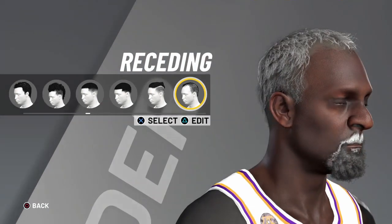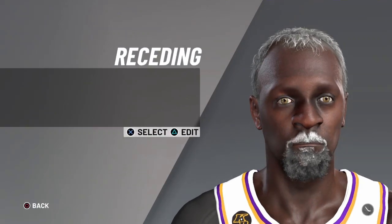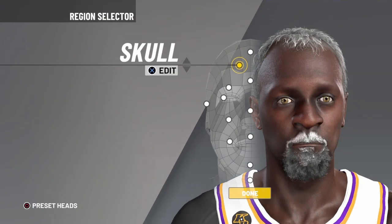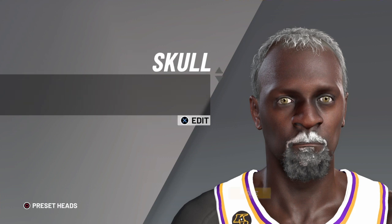So the hair is receding. Then you gotta go to Docs and get the light gray. Skull is default — you don't edit it.